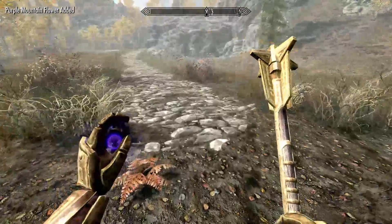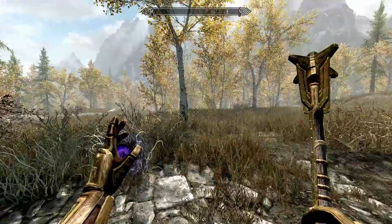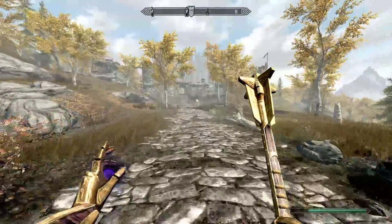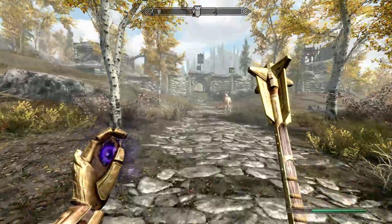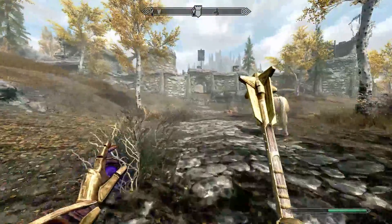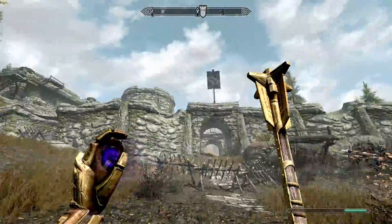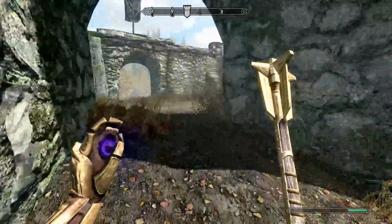We are heading the wrong way — we need to head north. Apparently when I fast traveled back here they put me on the other side of Fort Greenwall. We just have to walk through it. I never noticed how quickly the Stormcloaks take over this place after you clear it.